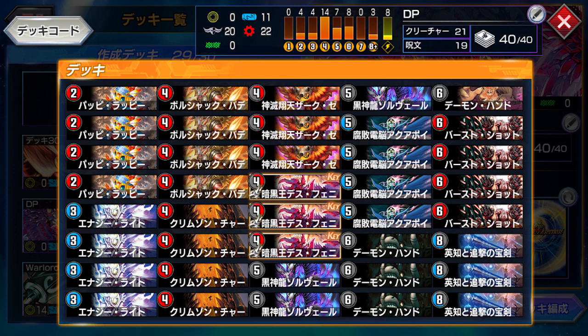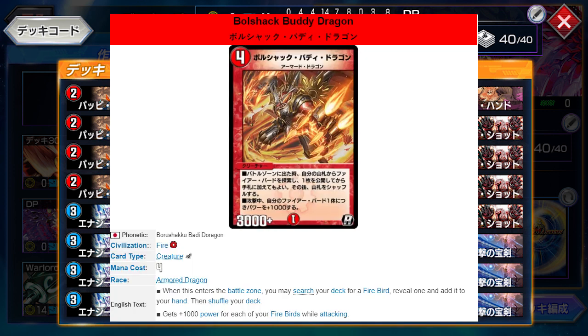The first of which is Bullshack Buddy Dragon — a 4 mana Armored Dragon, one of the cheapest dragons around. You search your deck for a Firebird and add it to your hand. You can obviously see what they were going with when they printed this card.